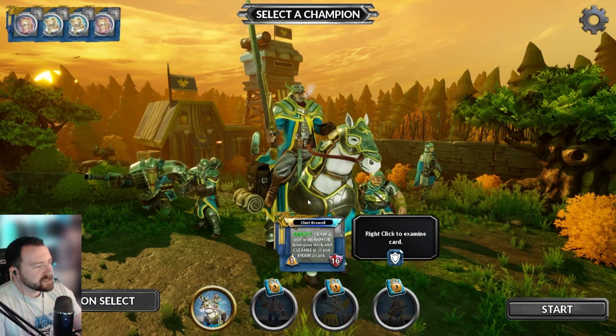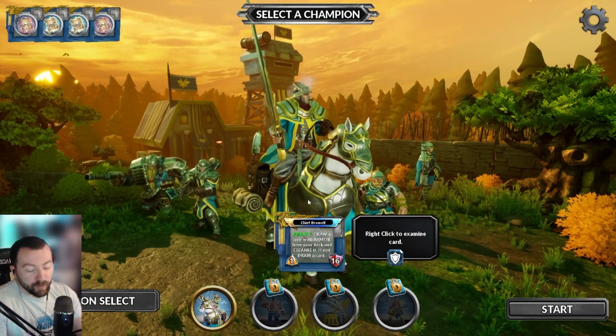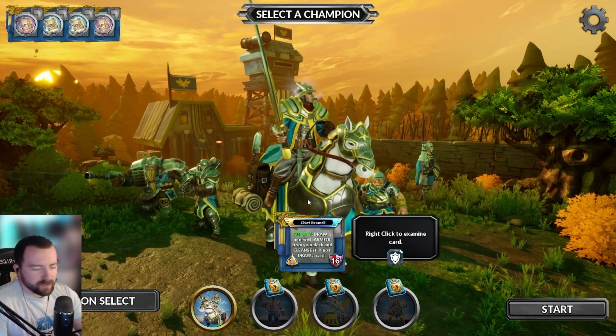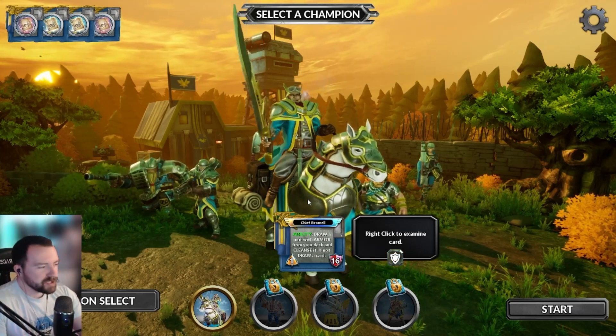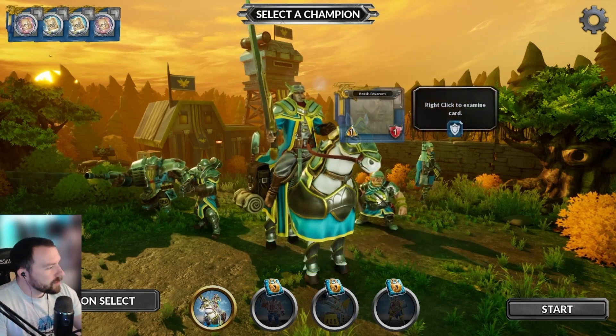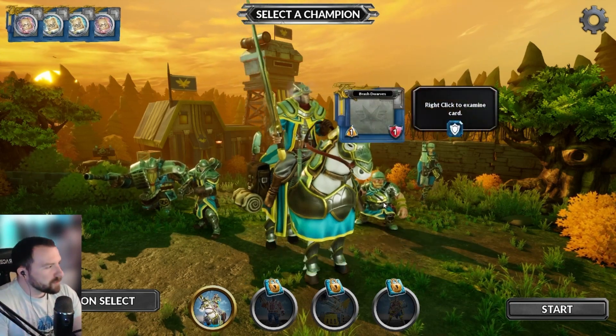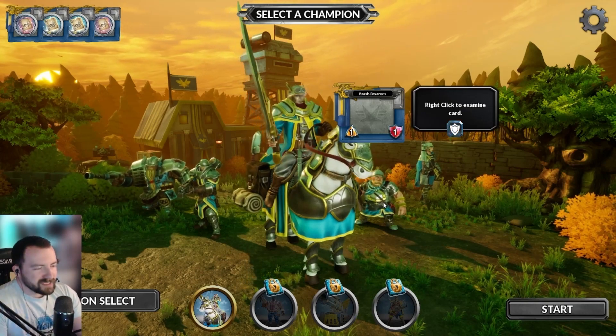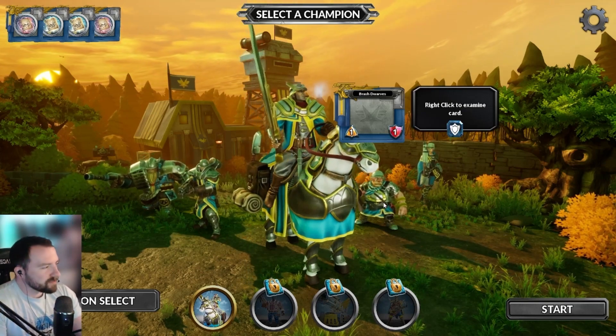Tankiness is kind of a theme here with the Brommel deck. Brommel himself is a 1-16 with armor. Armor, in this case, means he will be able to negate one instance of damage completely. So whether it's 1 damage or 16 damage, he will negate it down to 0 and that armor will then go away. We also have the Brash Dwarves — a smaller version of Brommel at 1-1 with armor. Armor really comes in handy in the early game, so these guys are fantastic.